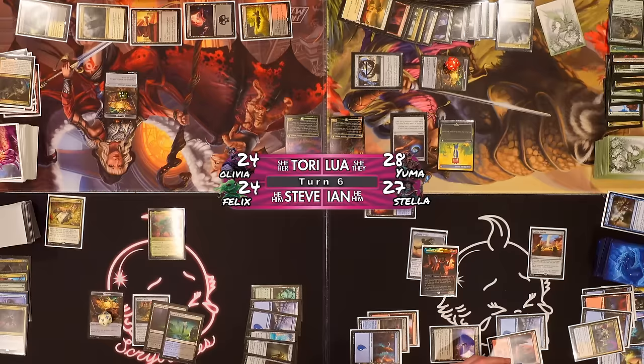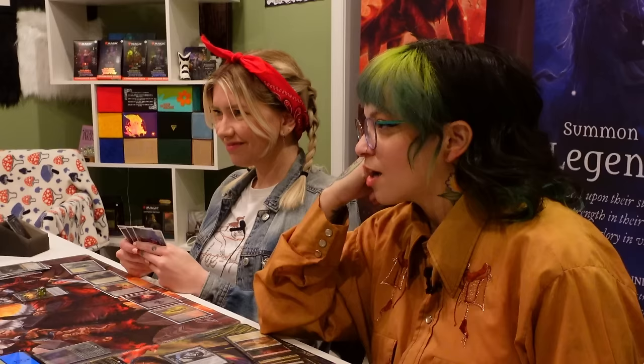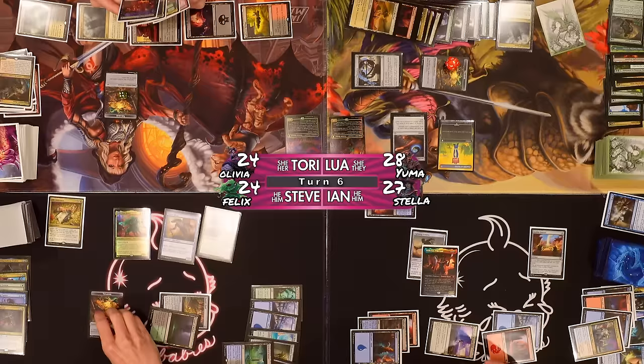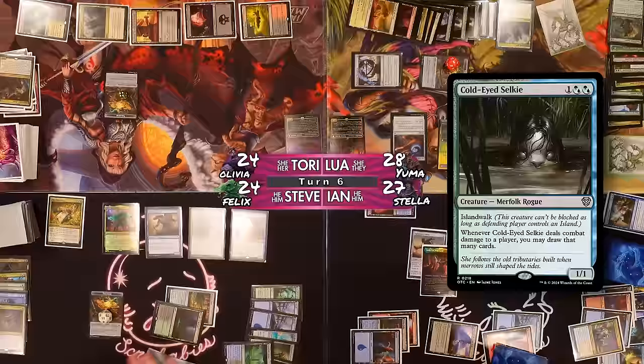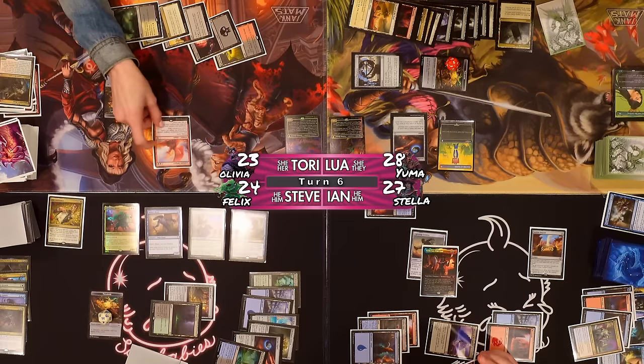Draw a card. I would like to cast Felix. Cast Slither Blade. Cast Solana Ledgewalker — how did Ledgewalker get back? I ninjutsu'd. Yeah, how could I forget the trauma we've experienced as a group. I'll go down to 14 treasures. Cold-Eyed Selkie. I think that's all I got. I'm going to cast Goldspan Dragon — where did that come from? My hand. Listen, if you think about it I gave that to you technically.